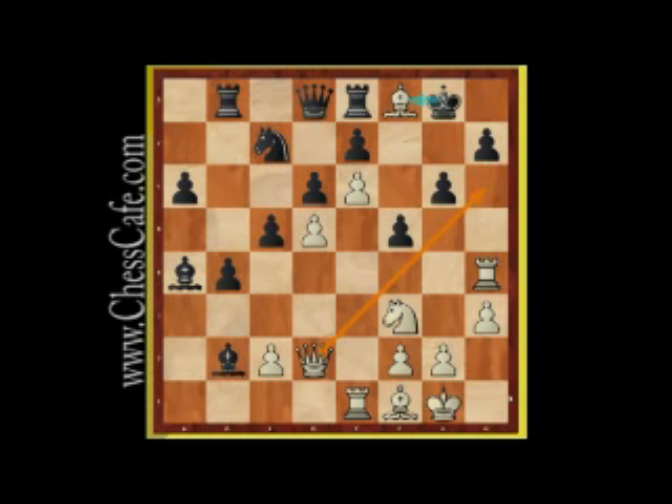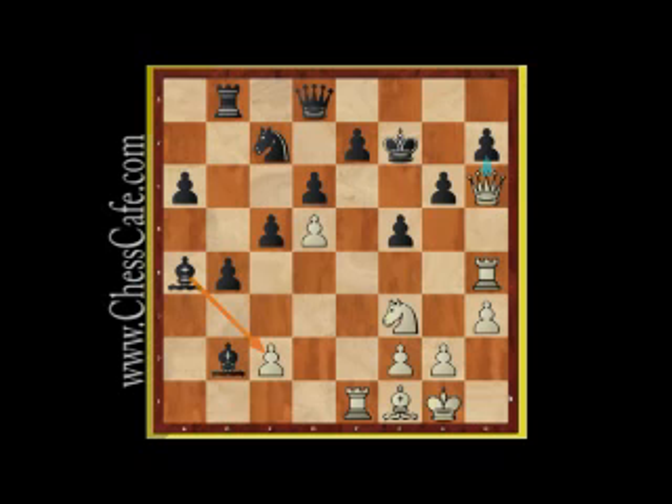The Rook captures back on f8, and White brings the Queen up — which was his intention. Black is running out of options at this point. Rook goes to f7 to block the checkmate, but that's only temporary. The e-pawn takes the rook and checks the king. King captures the pawn, but he's in a weak position and not well protected. White takes the pawn, checking the king again. Black brings back the bishop, but that's a little too late. He's like a boxer on his heels, just trying to survive.